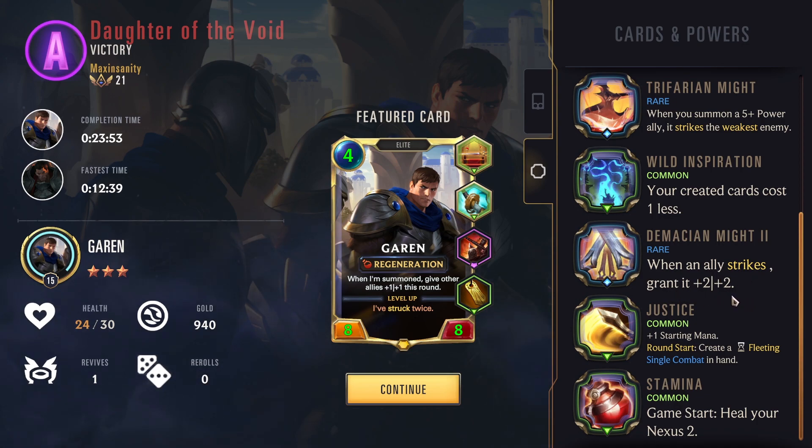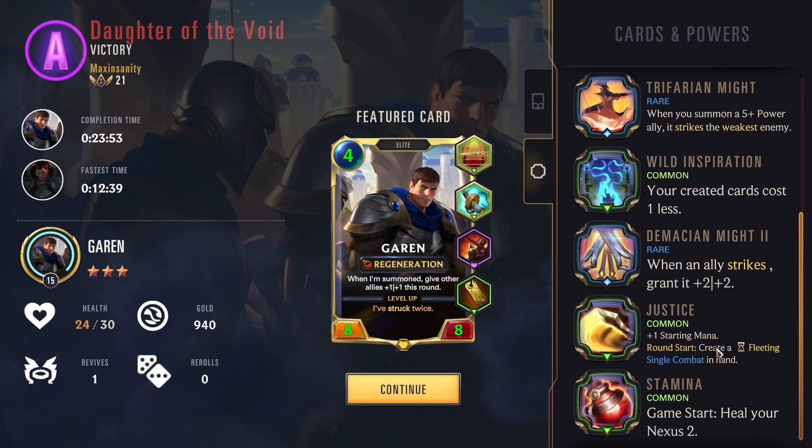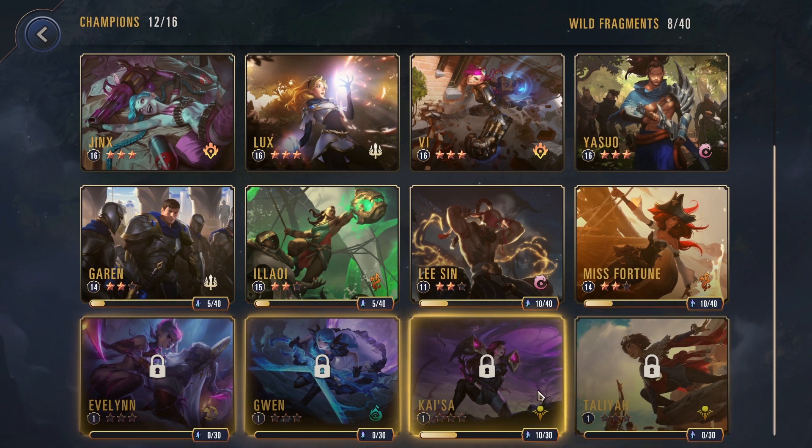Even if I didn't have the attachment on Garen to boost his stats, he's a 5 attack power anyway, so he will strike coming on the board and hit the weakest enemy. That enemy lives or dies doesn't matter because he already gets a strike on level up. When you attack with him he levels up immediately on the turn you play him — which is crazy with this power. Your created cast costs one less, which is crazy with his two-star power. His three-star power is when an ally strikes, grant plus two plus two permanently. His two-star power is when ally strikes, granted plus one plus one. Every game start you get one extra mana, and round start you create a fleeting copy of single combat. This combines with the created cards so you get one mana single combat every turn — which is crazy. And last but not least, game start you heal your nexus for two. That's about it — hey everyone, thank you so much for tuning in. Do let me know in the comments which videos you want next, and out of the four new champions which one should I unlock. Have a great day, take care and catch you next time, bye.